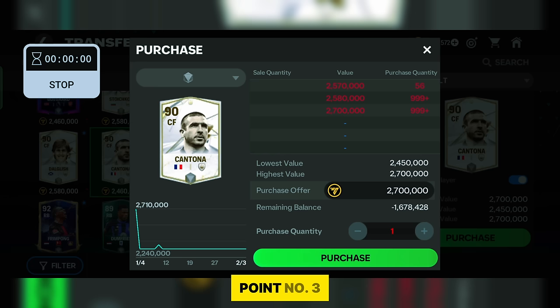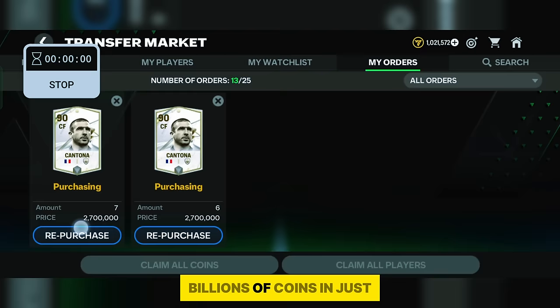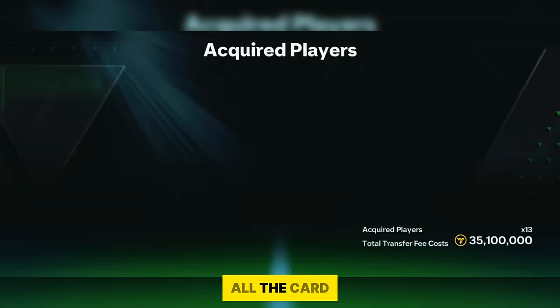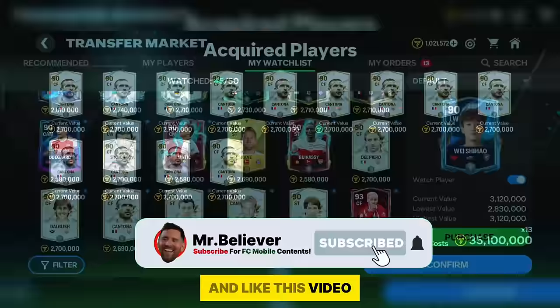Point number 3: How we can earn up to 1 billion coins using the snip technique. The sniping technique can earn billions of coins in just one to two weeks, but you have to follow it at the right time. We purchased Cantona for 2.7 million, and after waiting about one to two hours, my purchase was successful — I was investing in this card with around 35 million total investment. Within one to two hours, Cantona's price is already up to 2.82 million from 2.7 million.